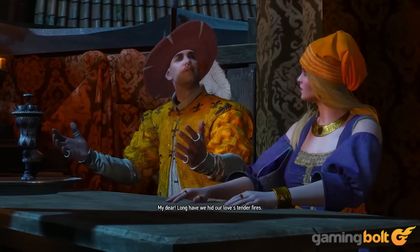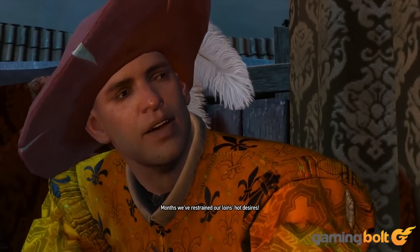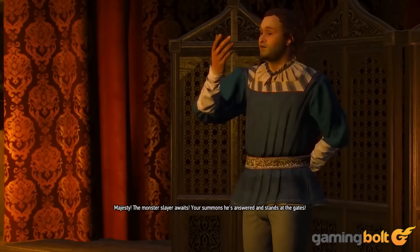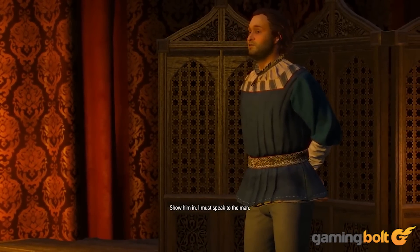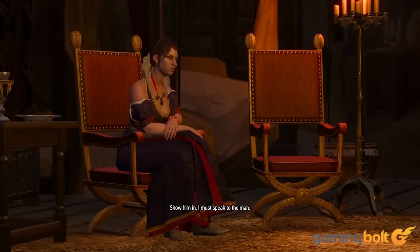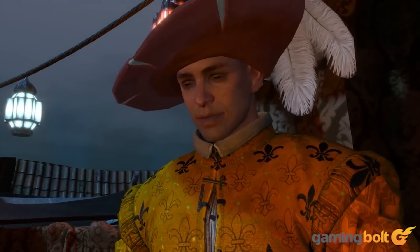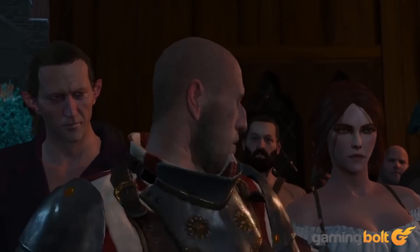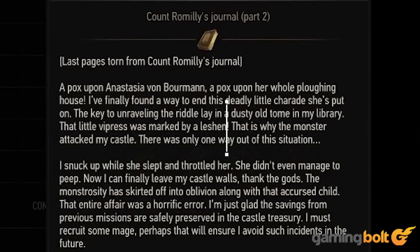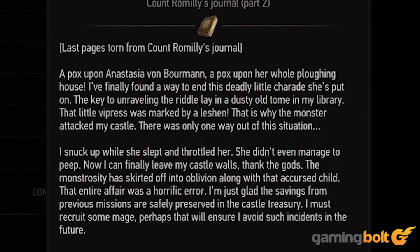The Plays the Thing — if you're looking for the quest that perfectly illustrates how well The Witcher 3 places emphasis on player agency, look no further. Not only does it put Geralt in the middle of a ridiculous scenario that sees him putting together and then acting in a play, it also features some potentially hilarious moments — all on the basis of how the player chooses to play. It's not particularly heavy on action, but this is still one of the best quests in all of The Witcher 3.